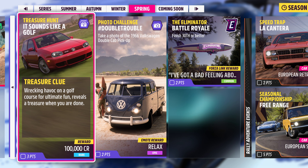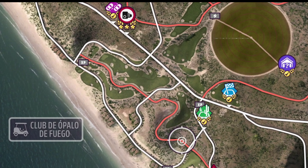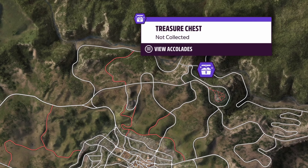Treasure clue: 'Wreaking havoc on a golf course for ultimate fun reveals a treasure when you're done.' For double trouble, take a photo of the Volkswagen Doker. The golf course is on the west side of the map — go around there in a Volkswagen, get an ultimate wreckage skill, and your treasure is located up by that tunnel near the trailblazer.